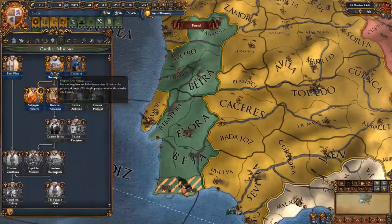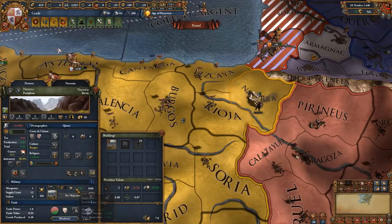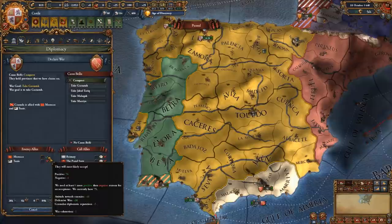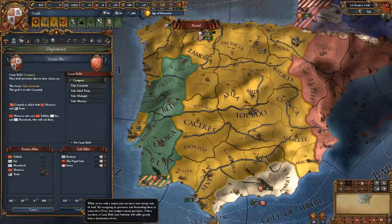Core the newly added lands, and now you can do the 'Subjugate Navarra' mission, which gives you a free fort in Navarra and 20 defensiveness for a few years — that should really help against invaders from the north. At 1448, we can also attack the Grenadans. We're going to go for them and co-belligerent Morocco since we want to take lands from the Moroccans as well.